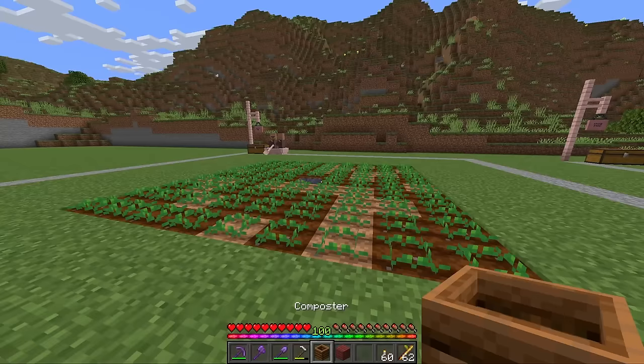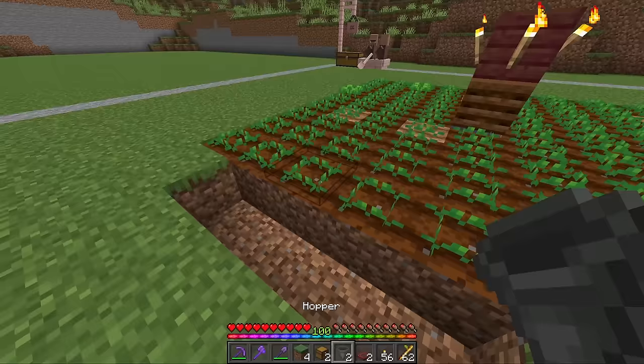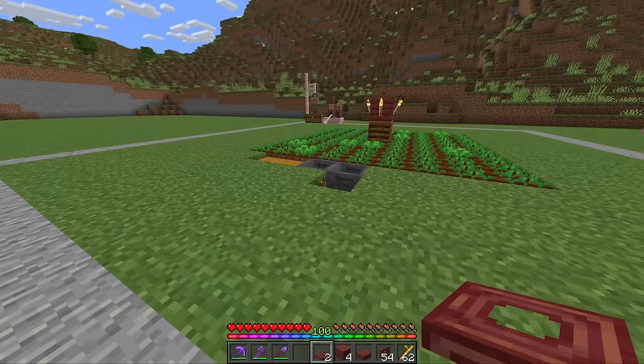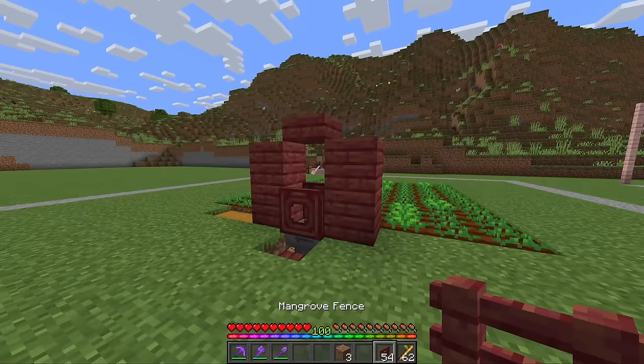Once your crop field is done, take the composter and place it above the water in the center with a solid block on top and four torches on each side to light up all of the crop fields. Then come to any one of the four sides, start from the center, and dig out four blocks. Place down a double chest with two hoppers going into that double chest. Behind the center hopper, dig this out and place a slab in the bottom. Take your trap doors and place one above the slab going up, another one above the hopper also going up, and two solid blocks on either side of those trap doors. Place a temporary block with a slab at the top and then surround this entire crop field with your fences.